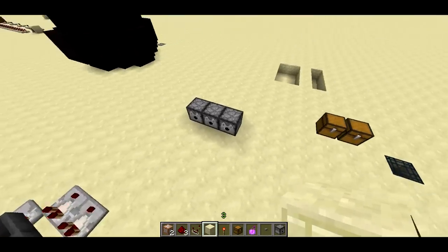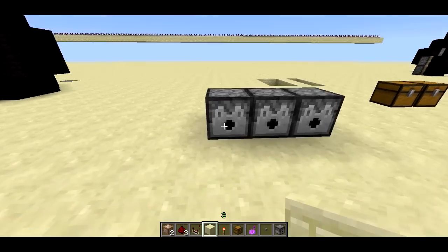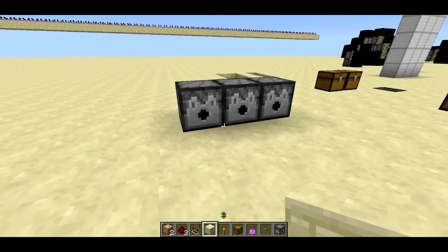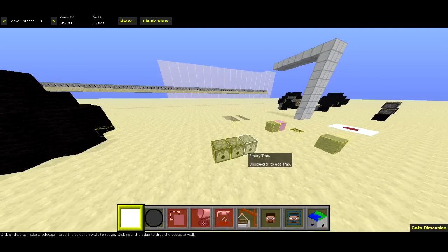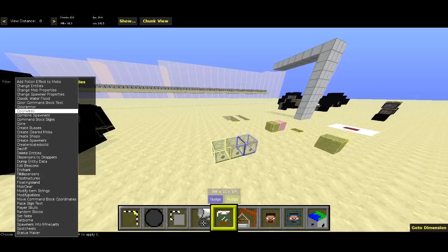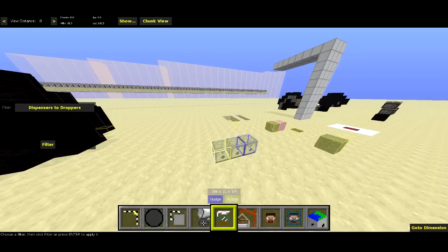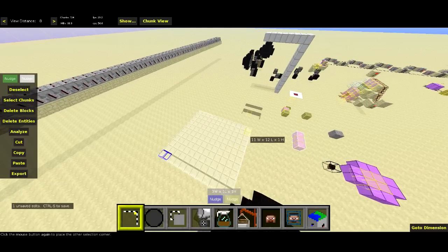Next, I want to show you the filter to turn dispensers into droppers. Dispensers are going to be taking on new functionality so droppers are what you'll want to use for all your dropping needs, and there are a lot of custom maps out there that use dispensers to drop items. It's really simple — just go to filter and run the dispensers to droppers filter. You can download that; there's a link in the video description. Hit filter and it's done. You can select a large region and it'll only change the dispensers — won't affect anything else. Very simple.